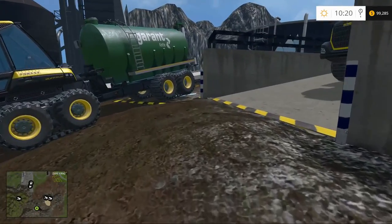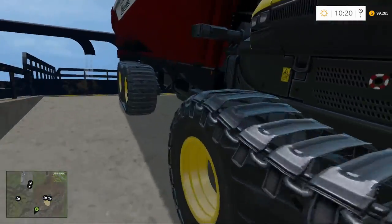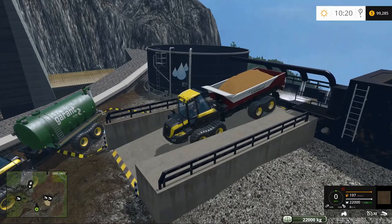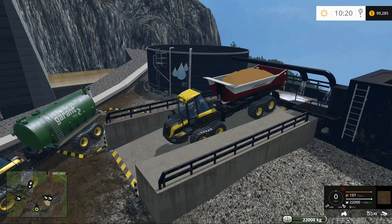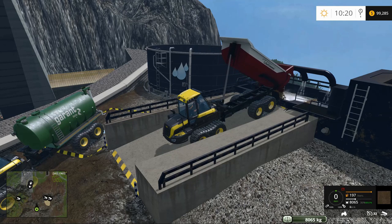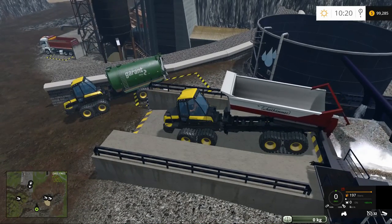It's a fairly simple facility to operate, so let's have a look at what we do. Up here we are going to put soil into the mix, because that's what we're going to sluice to try and get our gold. So we can dump our soil in here,